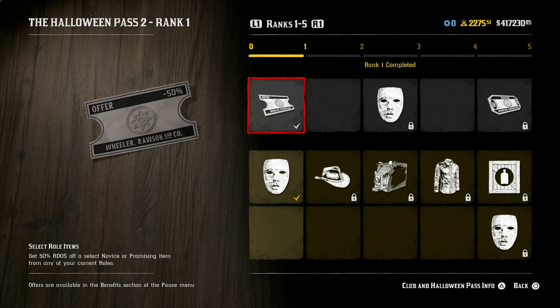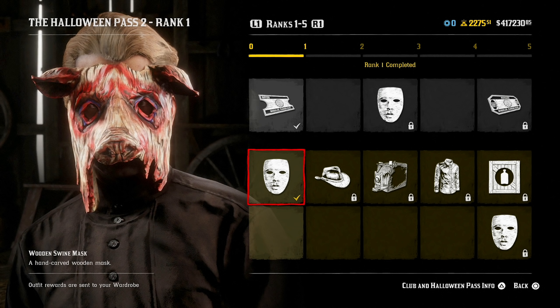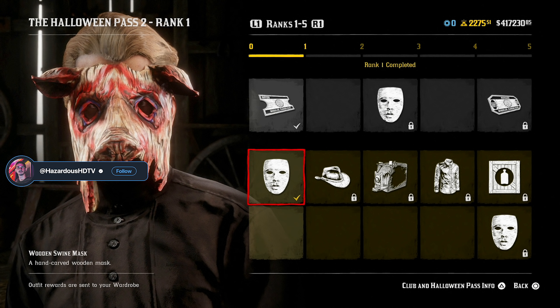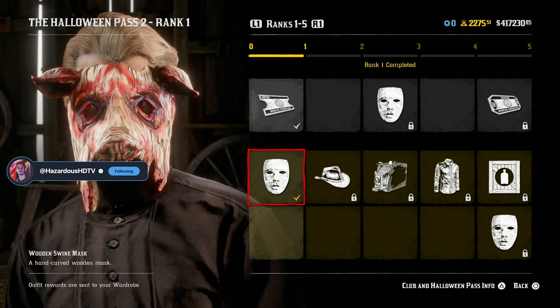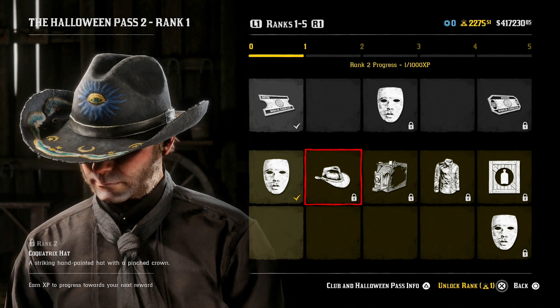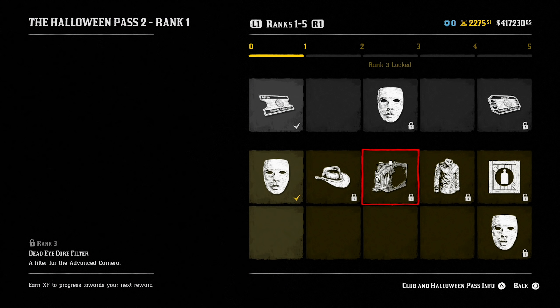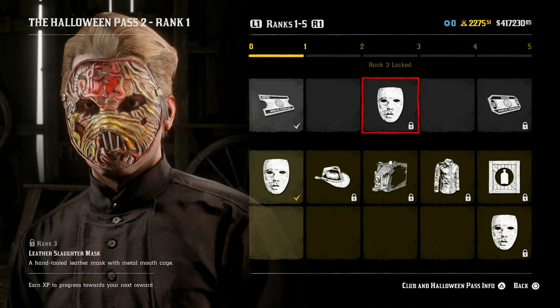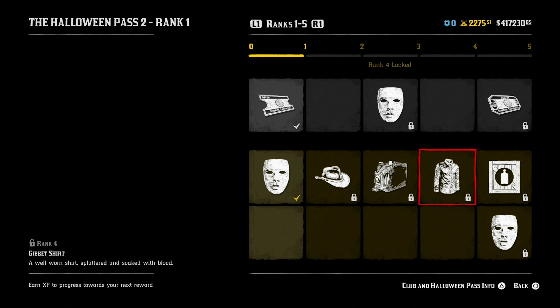Starting off at rank 1, you get a 50% off coupon for select roll items, plus the Wooden Swine Mask, which is a hand-carved wooden mask. We had this already in-game in just a different version, but this is something specifically for Halloween Pass 2, so it's a new variant of an already existing mask. Then we got the Coquatrix hat, a striking hand-painted hat with a pinch crown. At rank 3, we get the Deadeye core filter, plus the Leather Slaughter Mask — a new variant specifically for Halloween Pass 2.